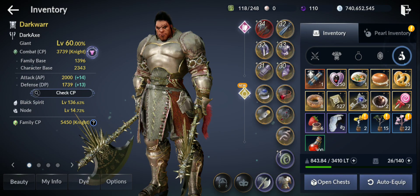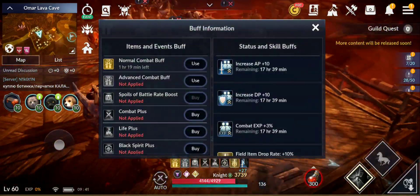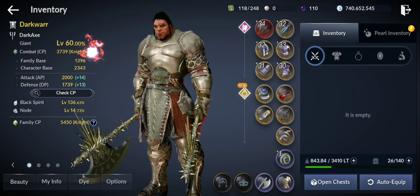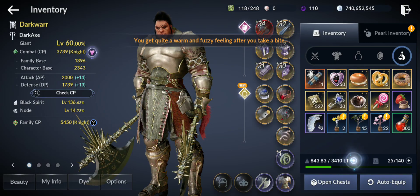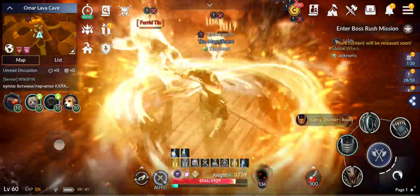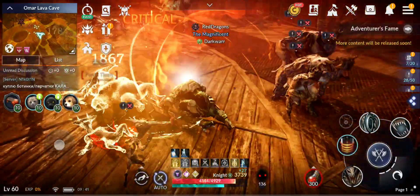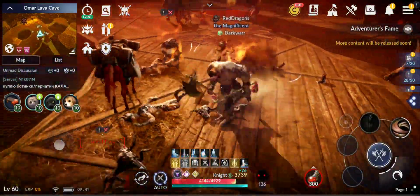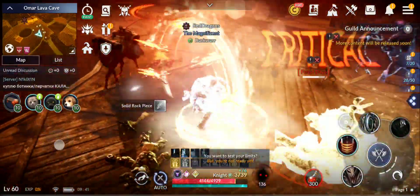Inventory is clear. Chicken Soup is still active for another 1 hour and 19 minutes, so I'll use another one just to make sure. I saved a location here near a violent monster — this is Omar Lava Cave. Going for another 1.5 hours to see what I get.